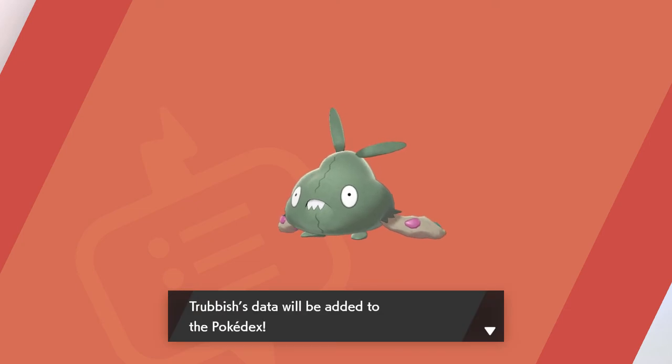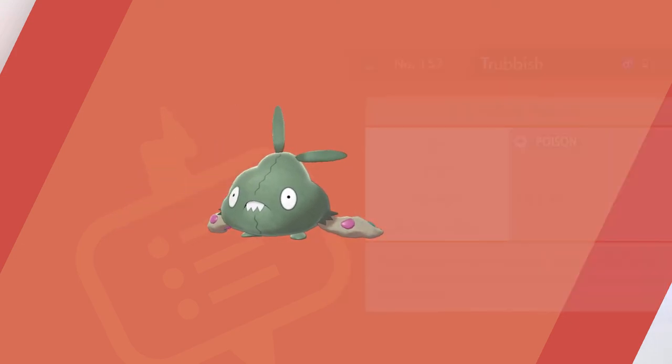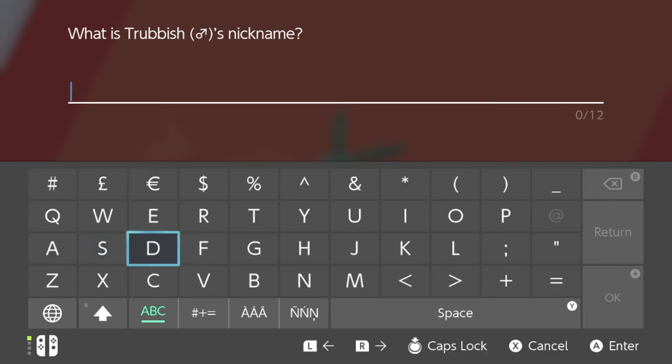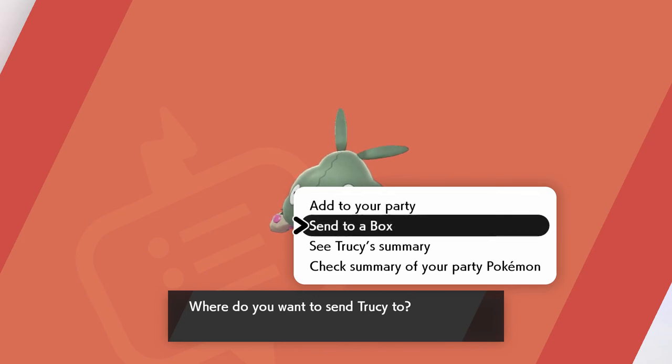I'm actually taking quite a bit of damage to my main Pokemon from all this catching. Trubbish's Pokedex entry: born from a bag stuffed with trash, and Galarian Weezing relishes the fumes it belches. I'll give Trubbish a nickname — stop drifting, Joy-Con. It's a Mars symbol so... Trucy, as in Trucy Wright. I love that character. You get a box for now. I caught you, Trucy! I am running a bit low on health.